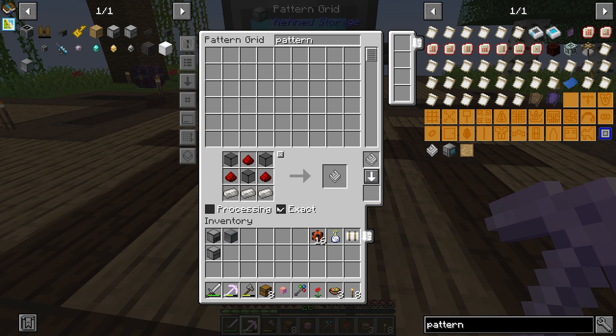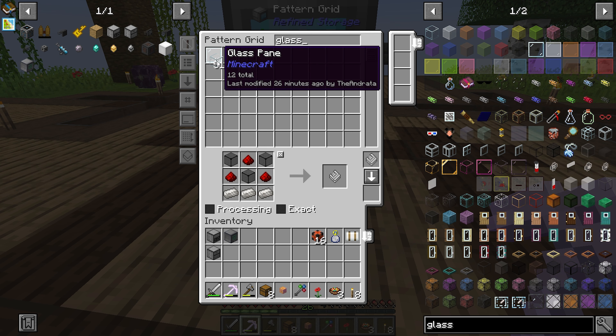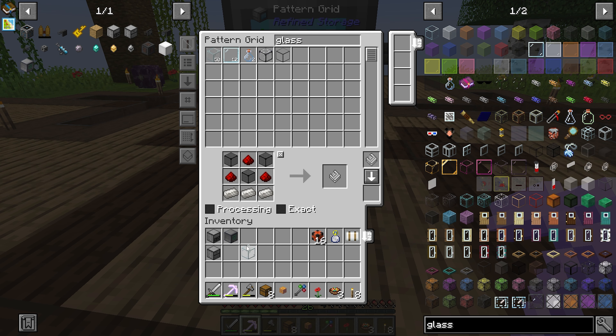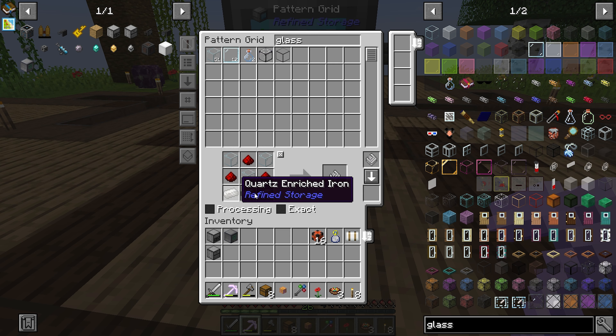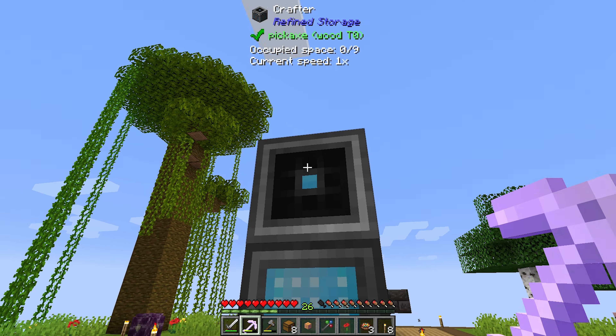We're actually going to pop this back in here because I do not want it to be set to exact mode. As you can see right now it's using dark glass for some reason. I don't want it to be using dark glass — I want it to use regular glass. So what we're going to do is just take a piece of glass, click on each one of those to replace them for the block, and it should be good to go. And there's quartz and rich iron. We're ready. So there is our pattern to make patterns.